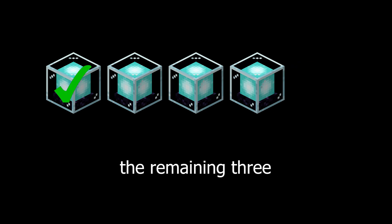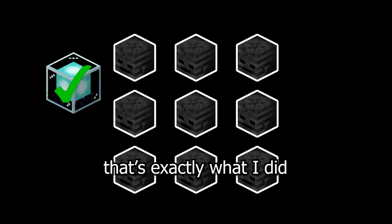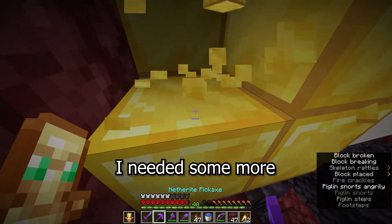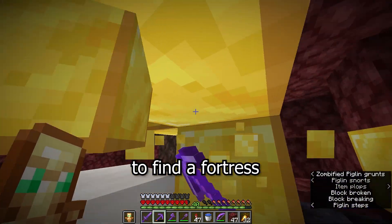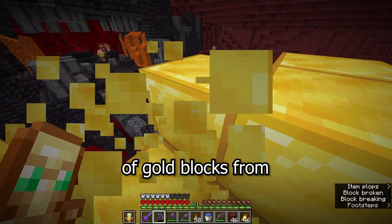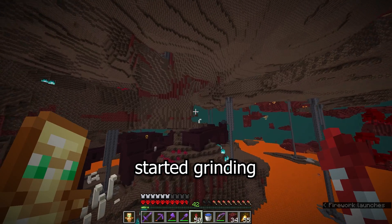Which means to get the remaining three, I had to go find nine wither skulls. And over the next little while, that's exactly what I did. I flew around in the nether for ages with two objectives in mind: I needed some more mineral blocks to expand my beacon pyramid, and I also wanted to find a fortress in the Soul Sand Valley to speed up the wither skull grinding process. I found about a stack and a half of gold blocks from a bunch of bastions, and then I found the perfect fortress and just started grinding.